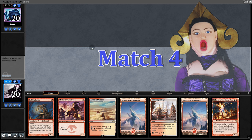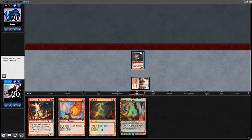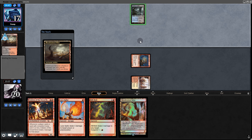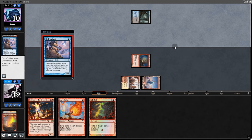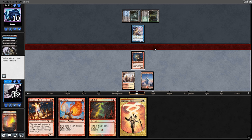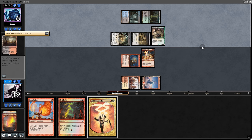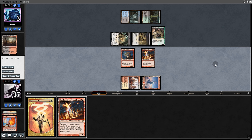Opening hand has too many lands — mulligan. New hand will do. We bottom Deflecting Palm since it might be too early for it. Starting with Goblin Guide, swing for 2. It's the Dredge big-hoe deck — now we want Deflecting Palm back. They start with a Hedron Crab. We Searing Blaze it and swing for 2. Another Hedron Crab milling themselves for 2. We swing for 2, they chump, and we lock things down with Eidolon. They play Crypt Breaker and Gravecrawler playing the big hoe. We're pretty close to lethal. We suspend Rift Bolt, play Lava Spike, and in the face of greatness our opponent concedes.